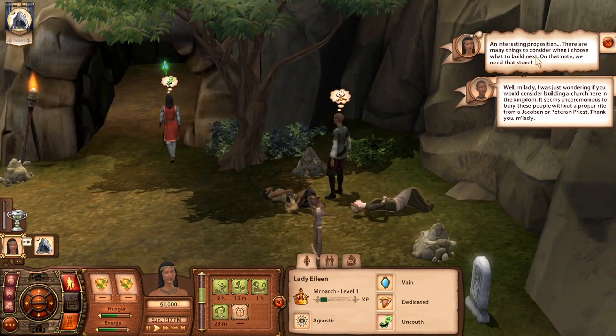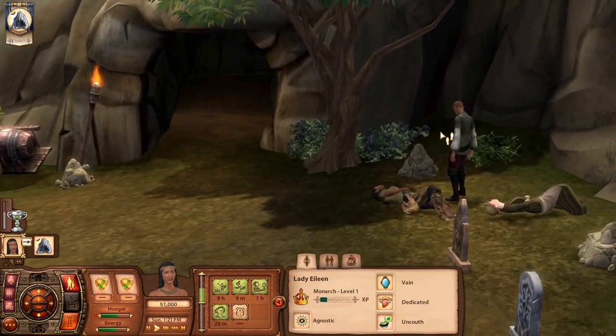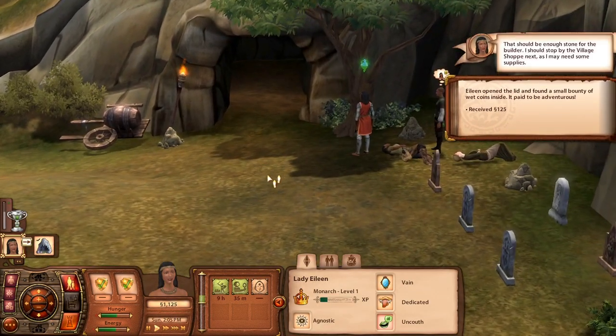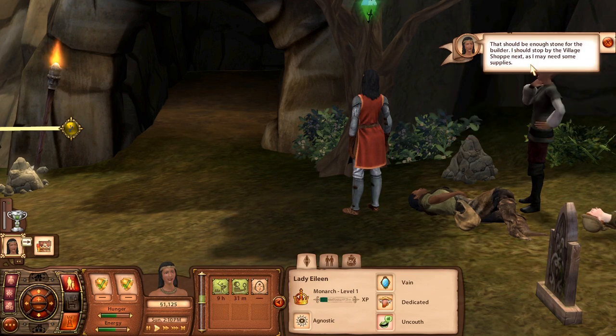An interesting proposition — there are many things to consider when choosing what to build next. On that note, we need that stone. The game narrates that Eileen collected stones and ventured deep into a network of tunnels, eventually climbing down into a dark abyss where she found an underground lake — and stumbled over a small chest sitting in a puddle. We chose to open it and received 125 simoleons!